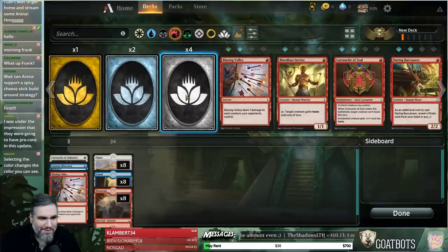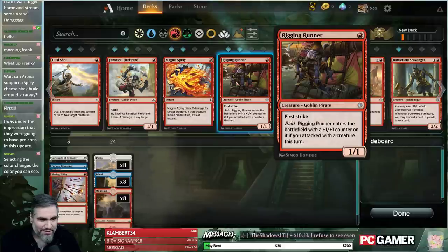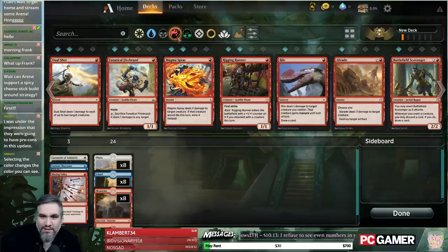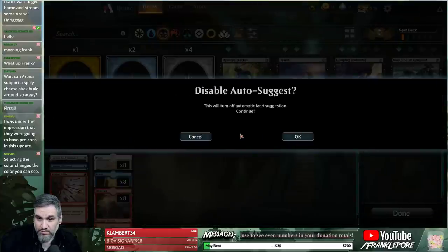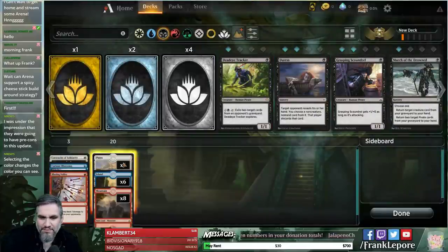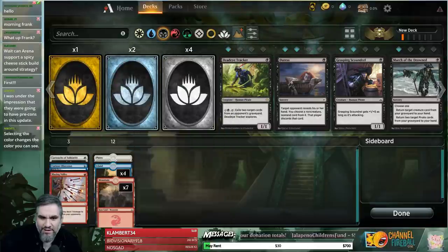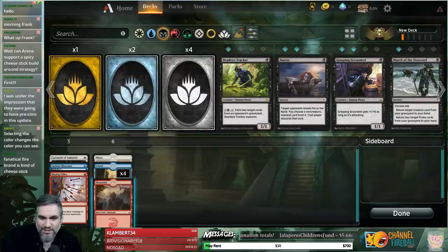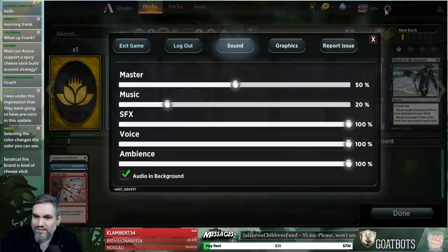Can I really support a spicy cheese stick build around this? Probably. I imagine there are some spicy cheese sticks in here. I was under the impression they were going to have pre-cons in this update. It's like when you change the color you can see — it's a toggle, so this makes black and red visible. This will turn off automatic land suggestion — I think I do want that off. I'm an adult. Interesting — not a super big deal, but...